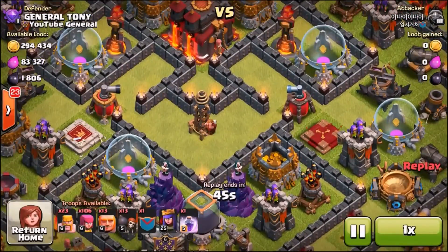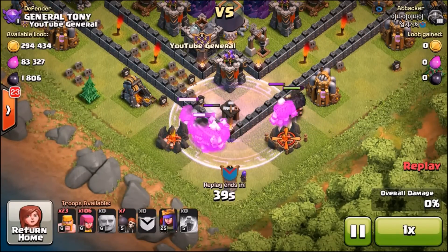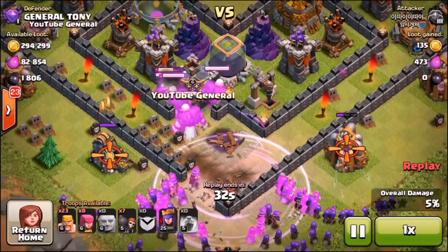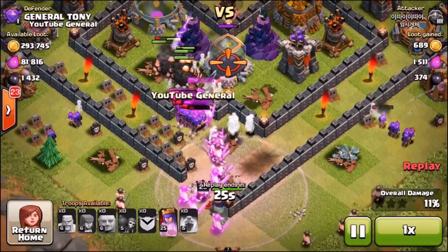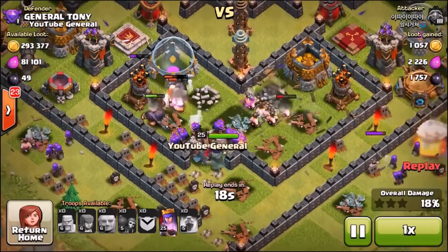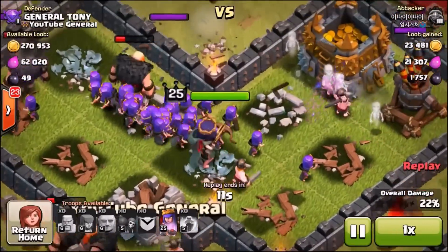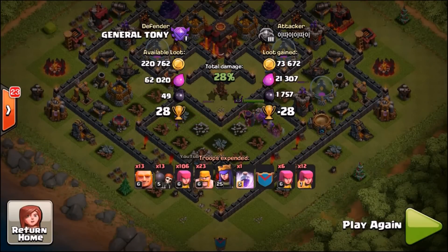Coming right at us — I don't know how to pronounce that name and I definitely don't know how to pronounce that clan. This guy's coming at us straightaway with a rage spell. Pretty interesting — he's got his little wall breakers in there. That was a bit of a waste of a rage spell; he only managed to get the archer tower down with it. Nothing in the clan castle, so the bombs and a lot of the stuff weren't restocked. The giants have done some serious damage. The Expos are connecting onto them, managing to take a few down. These little archers are moving in on our loot storage. That guy actually gave up at 28% and we got 28 trophies — a little bit weird.